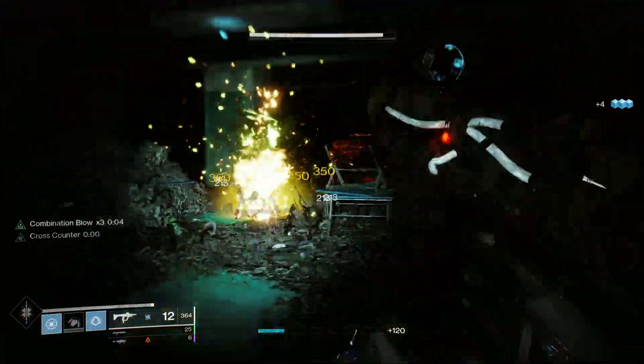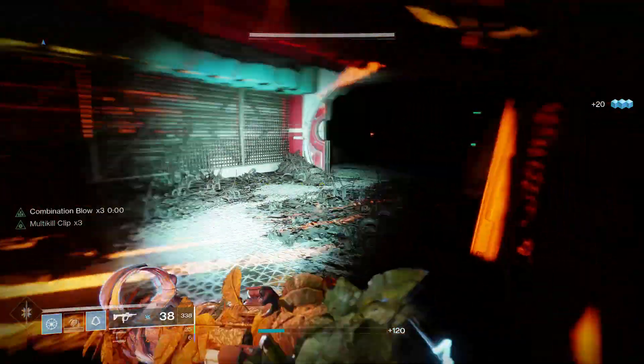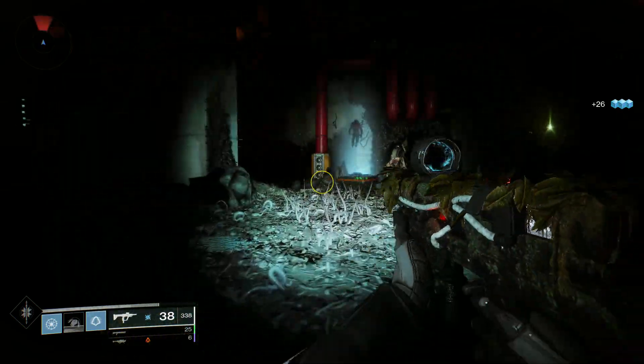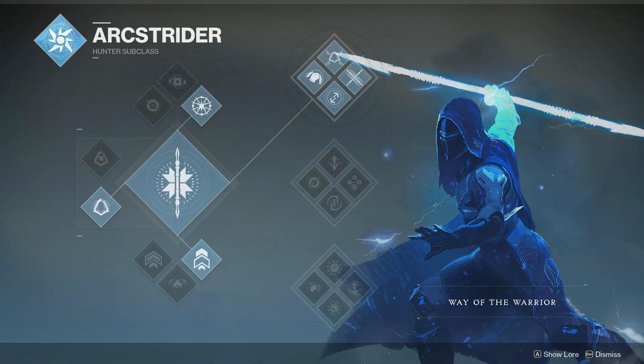Now that all of that is settled, let's take a journey through my incredibly disorganized inventory. Realistically, I don't even know half of what's in there — it's a lot like my closet or the underside of my bed when I was a kid. Actually, change of plans: let's take a look at our skill trees first. For this one, we're going to be using the Way of the Warrior Tree.